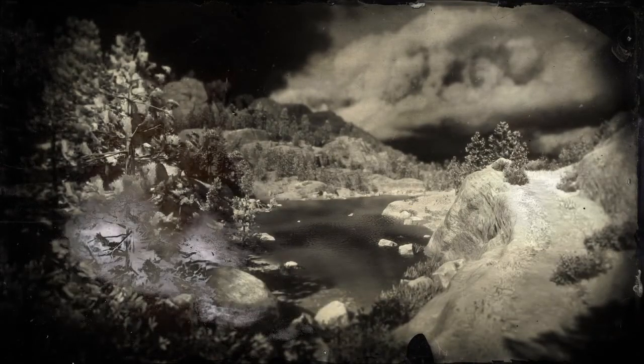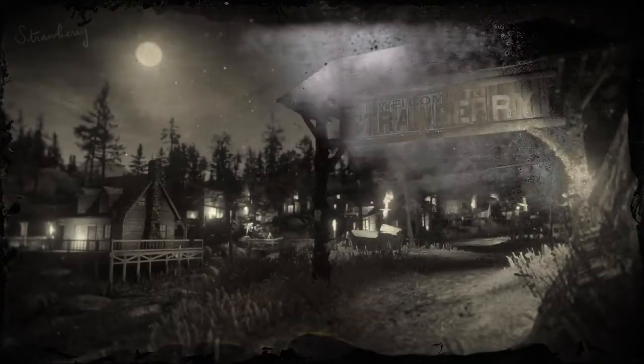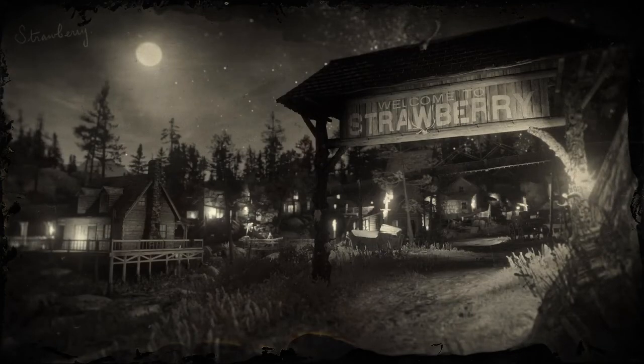Then you go back, you go to load game, you choose the save you just made, and you load it. You're going to get thrown into a loading screen — it's awesome, it doesn't take that long, like 30 seconds or even less. This glitch actually works, it's so freaking amazing. Don't forget to smash subscribe, just because I found such an awesome Red Dead Redemption unlimited money glitch.